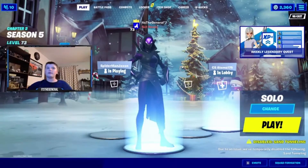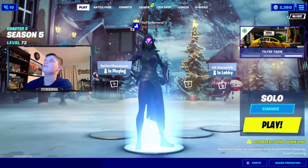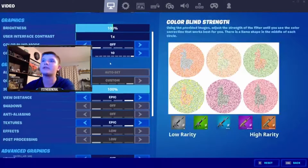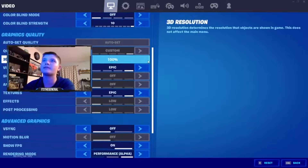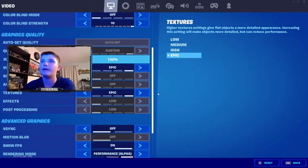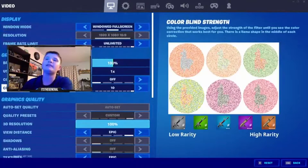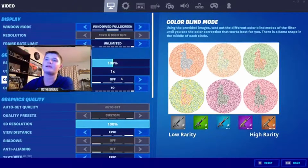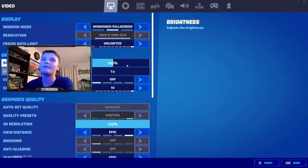Okay guys, I just restarted Fortnite. The only things I changed for the rendering and graphic settings: I put my 3D res to 100, view distance on epic, and textures on epic. These are the only things I can change. I'm gonna see how it goes and what FPS I get. After that I might go in and change it to fullscreen and see if it can run at 4K.